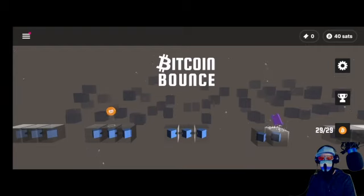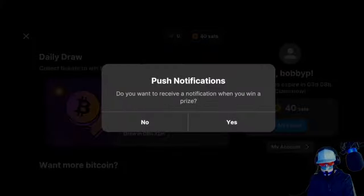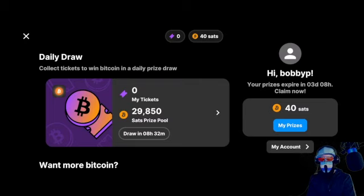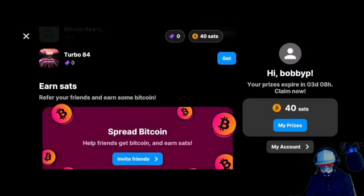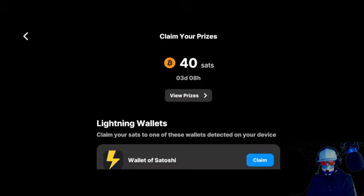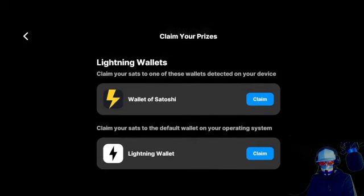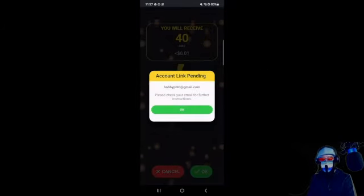So you want to get those sats you hardly earned onto your lightning wallet. Just push on the 40 sats. You can scroll down and on the right side you see that you can claim your prizes. My prize expires in three days and eight hours. The app already recognizes that I have Wallet of Satoshi, so you just click claim here. It connects automatically to your Wallet of Satoshi and it says you will receive 40 sats.